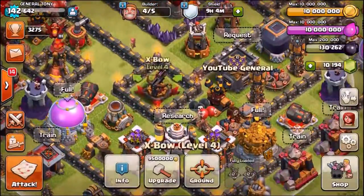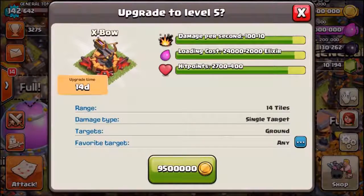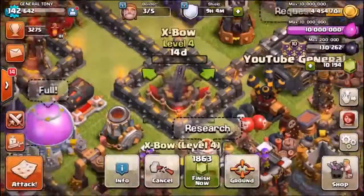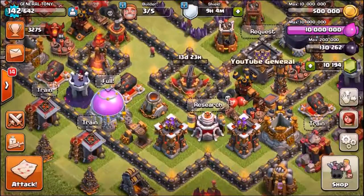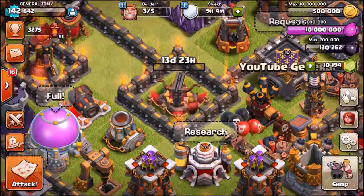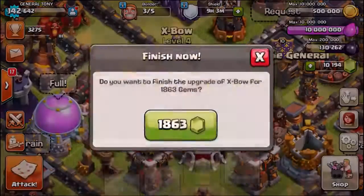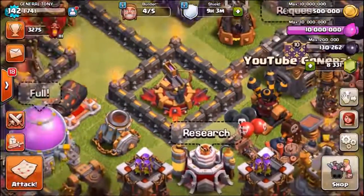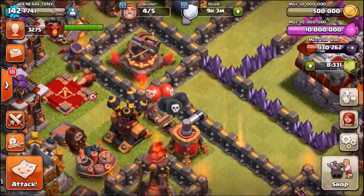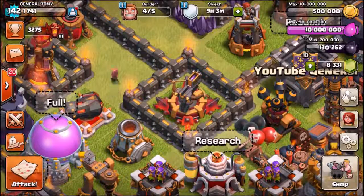So with this expo, that is what it currently looks like at level 4 — costs 9.5 million gold. I think this and the eagle artillery are now the two most expensive defenses; I can't remember how much it cost to upgrade the inferno tower to level 4, I think it was 9 million. We're not going to wait on the expo — let's gem it to level 5. That is the most badass-looking defense in the game. It looks so evil, so edgy, so rough — it just looks like it can do some serious damage.